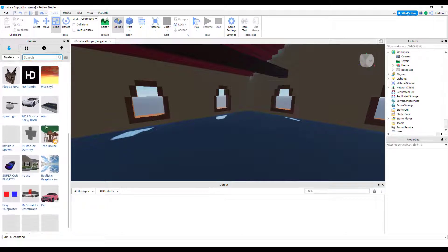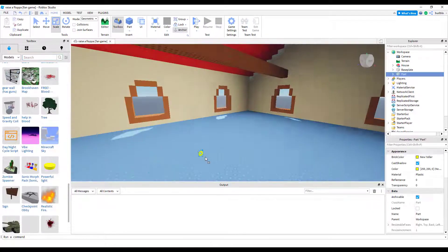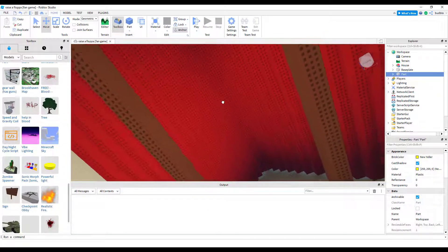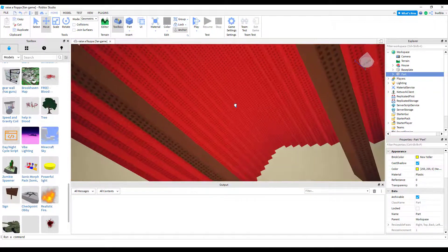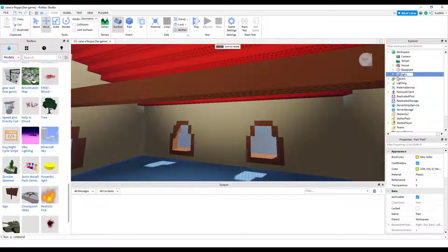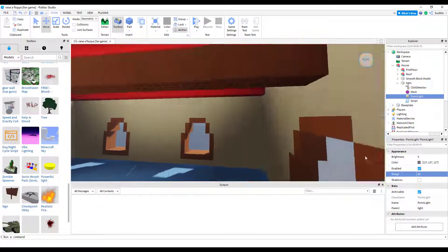We need a bunch of room. Now we need to add lights so the player can actually see. Having it right up there, now we need to rename it 'light' and shove it in the house. Point light range — apparently 60 is the max.